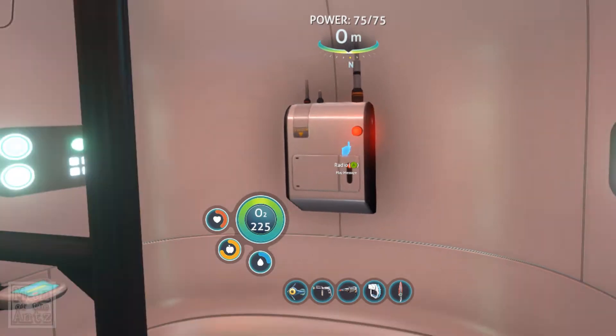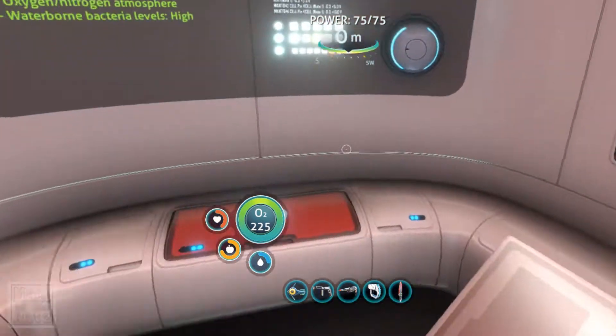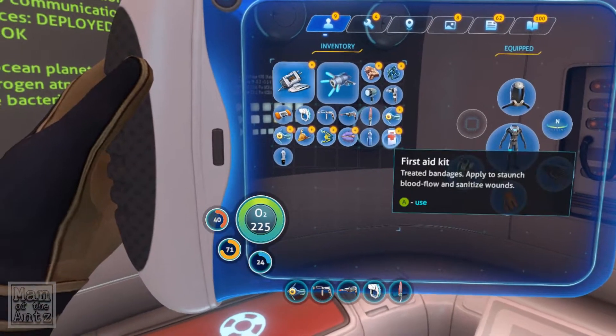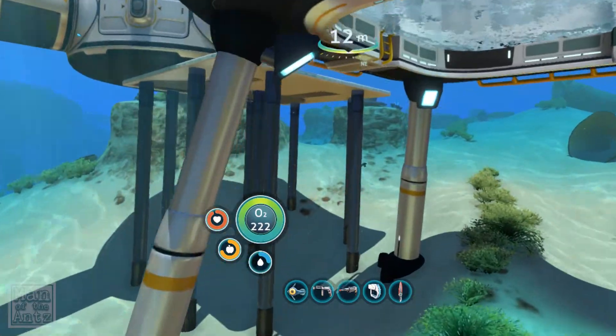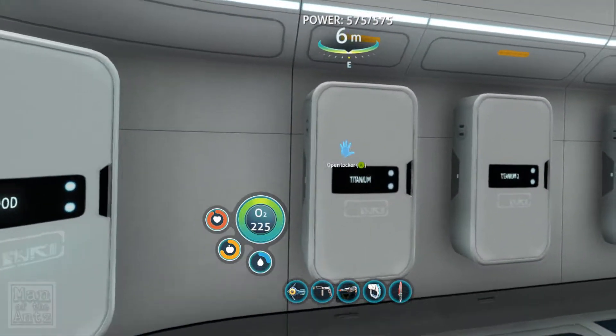Lifepod 2 coordinates attached. We're way past our safe depth and bleeding O2. We'll have to swim for the surface, but it's 500 metres straight up. We'll make for the rendezvous and keep you posted. Out. Signal location uploaded to PDA. Cool - so that's somewhere else for us to check out then.